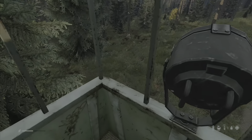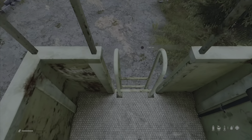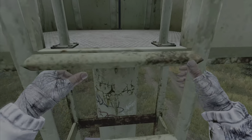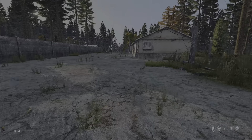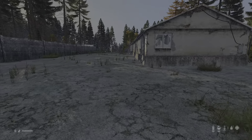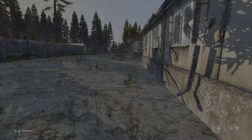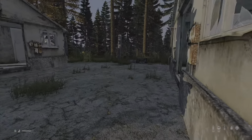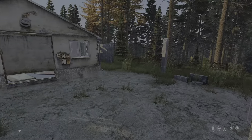I am up here in a green watchtower — you can access these, though I've never found anything in them. Let's go have a look at one of these buildings. These particular buildings come with no doors, as you can see.